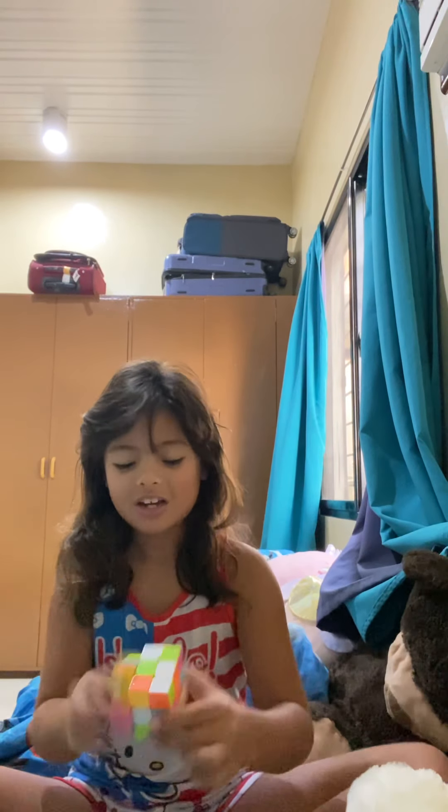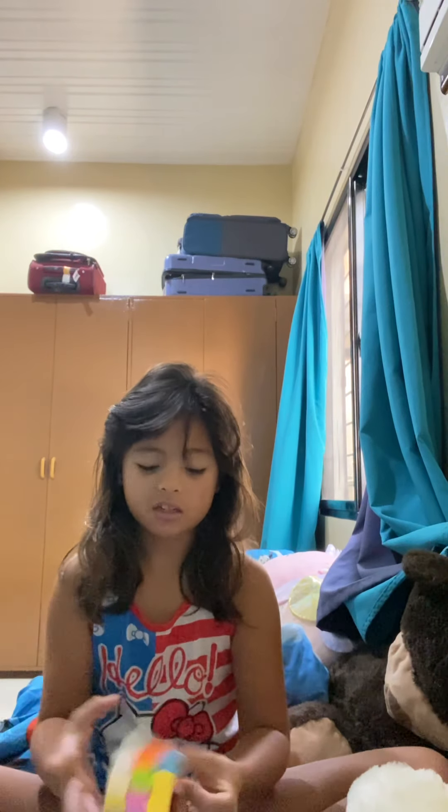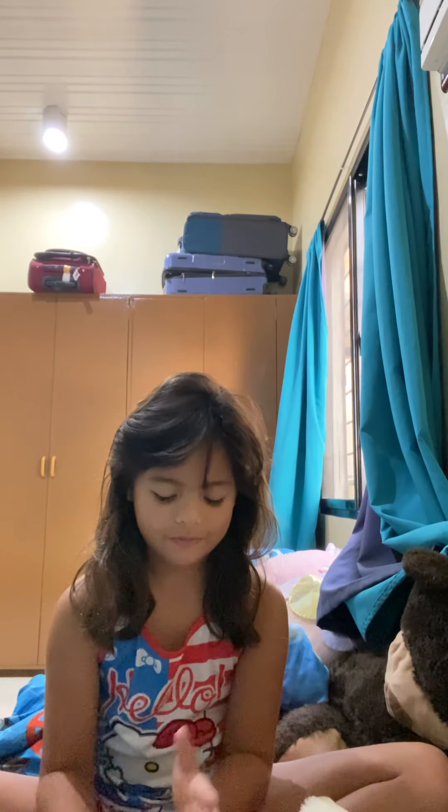Today is going to take me a long time because I just got this the day before yesterday. Go to Tops and Bottoms — you can get a Rubik's Cube there. It's on the third floor. They have four floors. Go to the third floor to get all the toys and stuff like that.